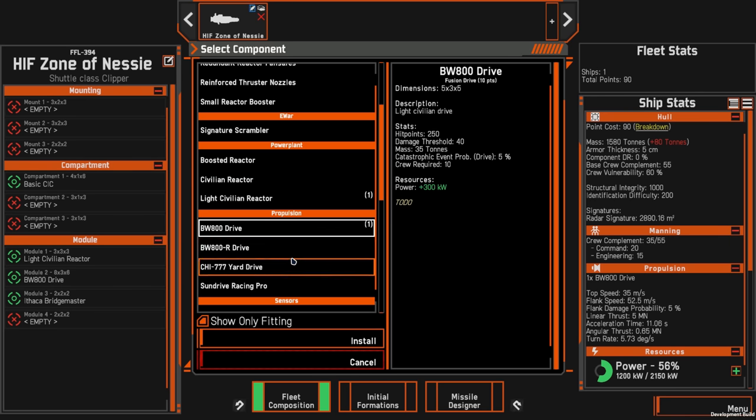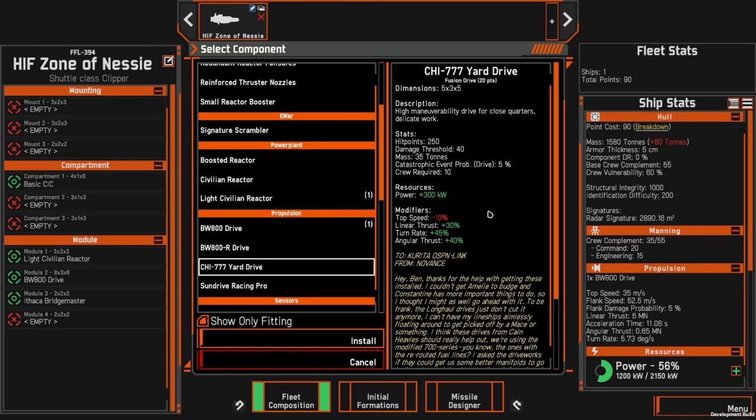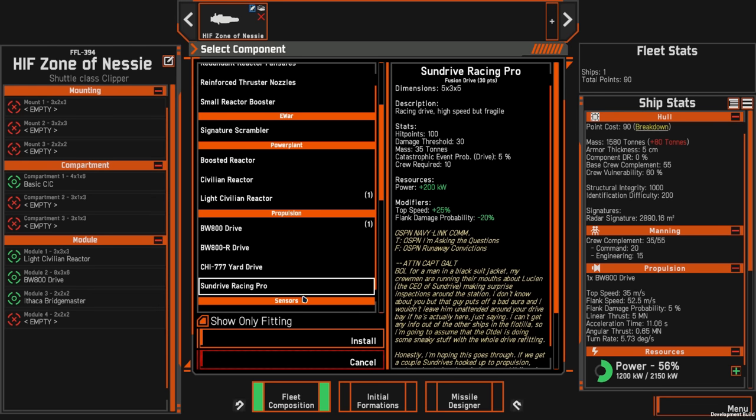Something very interesting about this faction is they have access to lots of civilian modules. Unlike the Alliance which has access to really advanced military-specification equipment, the OSP have repurposed civilian equipment. So we have the BEW 800 drive, the BEW 800 reinforced drive, the CHI 77 yard drive which is a maneuverability drive giving you linear thrust, turn rate, and angular thrust. But we also have the Sun Drive Racing Pro Drive — an aftermarket racing drive, essentially repurposing kids' racing shuttles and pressing them into military service.